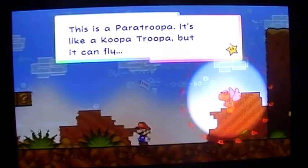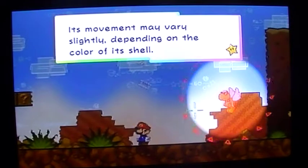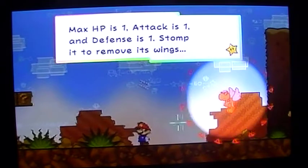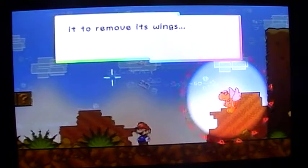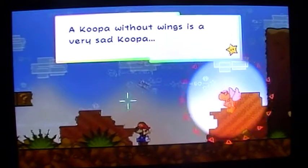This is a Paratroopa. It's like a Koopa Troopa, but it can fly. Its stats vary slightly depending on the color of its shell. Max HP is 1, Attack is 1, Defense is 1. Stomp it to remove the wings — a Koopa without wings is a very sad Koopa.